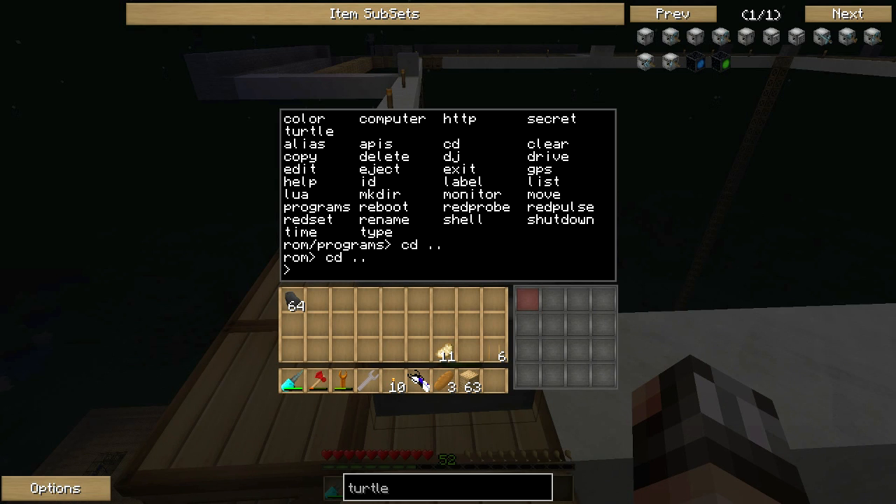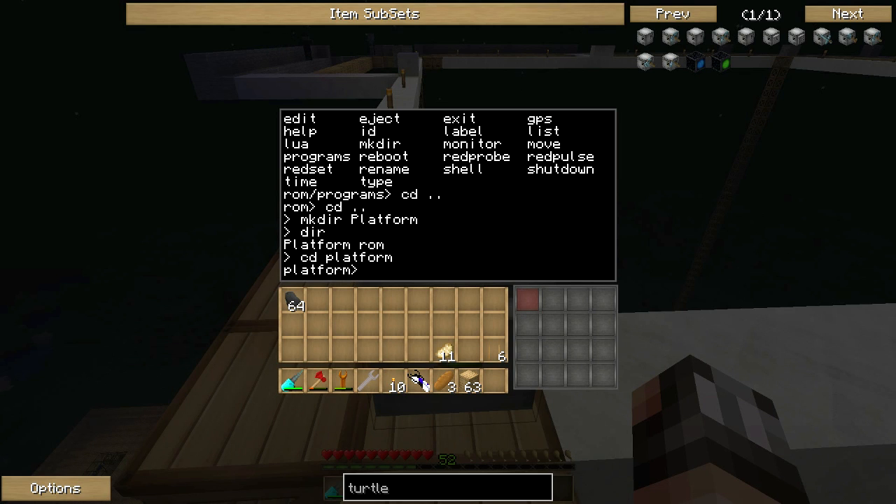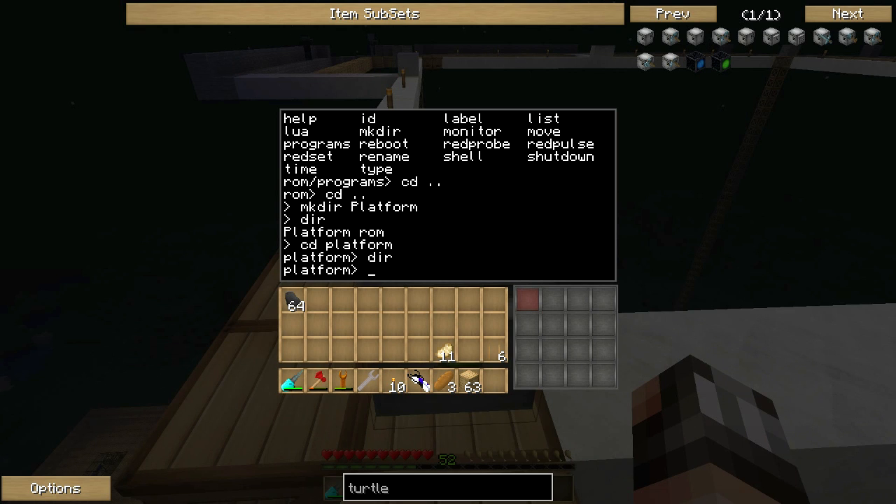We are going to be making our own folder inside of the turtle. To make your own folder all you've got to do is type mkdir, which is short for make directory, and we're going to call our directory 'platform'. Now if we look at the root directory of our turtle, we'll see there is a folder called platform next to the folder called ROM. If we go into our platform folder there is absolutely nothing in here - this is where we need to copy and paste our turtle program from online.